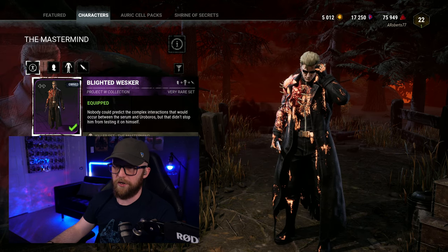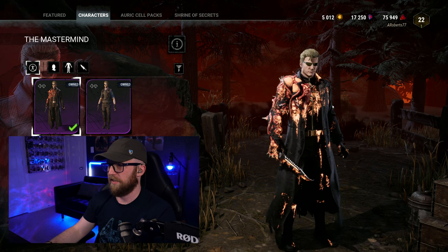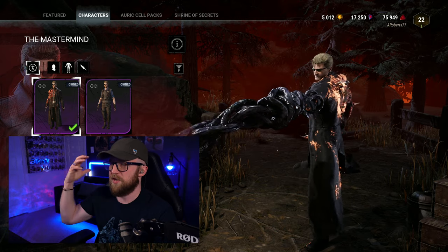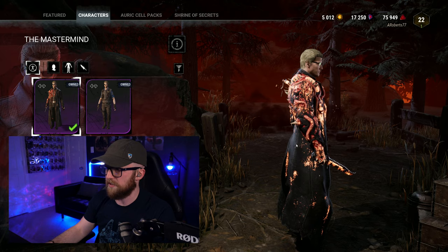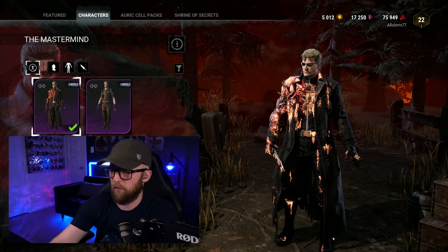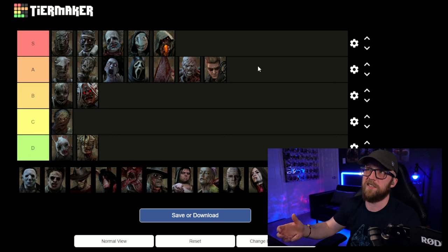Our other new one is Blighted Wesker — really need to work on some of these names, that was the least creative one. But I really like this one too, so it's going A tier. The same things I said about Nemesis hold true for Wesker: it looks like they took the mutations that happen with Resident Evil bosses and combined it with the blighted serum. It's a perfect image of what you'd get. His weapon becomes really, really cool. Faithful to the license but crossed over with DBD lore in a good way. A tier.